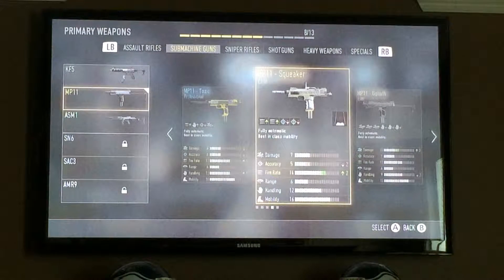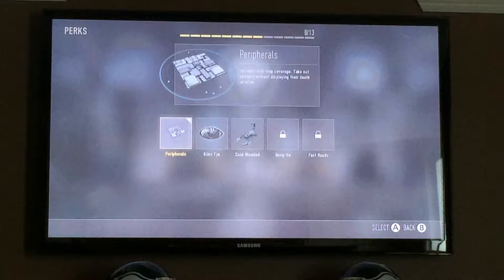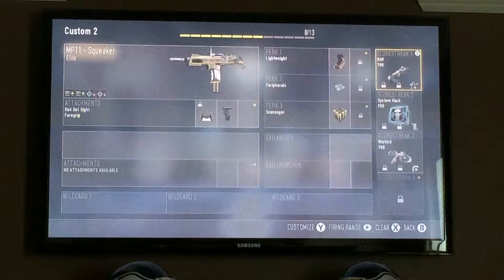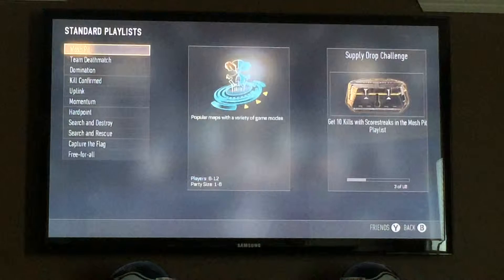I'm running lightweight peripherals, which make your minimap rectangular. I have scavenger, UAV with thermal where you can see through walls, system hack with disabled exit abilities, and Warbird Defender.